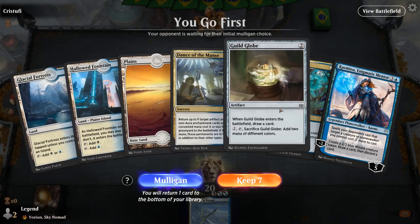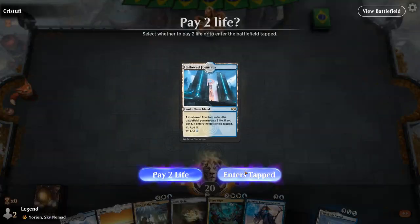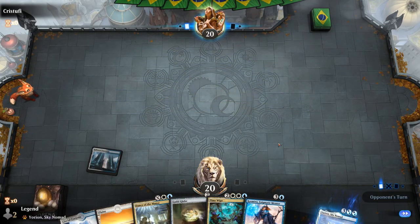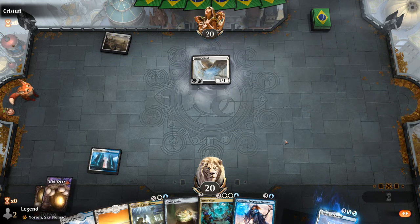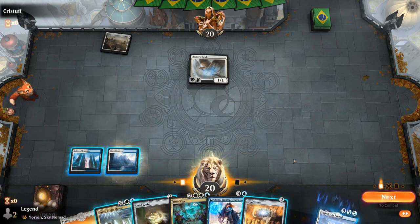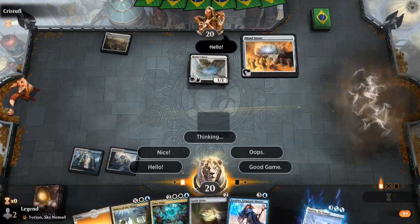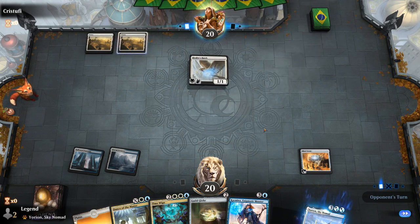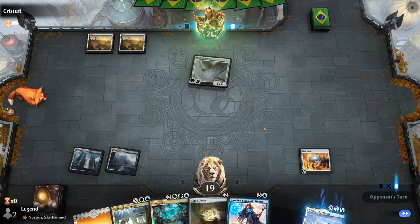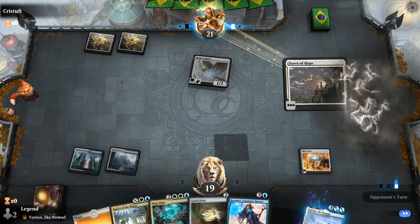We're on the play with an unexciting but keepable hand. We've got Kasmina, so if we draw the Memorial we can discard it to set up our Dance. Facing turn one Healer's Hawk — so the lifegain deck means having any sort of sweeper is going to be pretty important. We'll play Mind Stone to ramp into Kasmina or the Time Wipe, although sometimes it's better to play Mind Stone on turn three so we can double spell alongside another two-drop. Dawn of Hope — that diversifies against a potential sweeper a bit better. So we'll just play Kasmina for now.